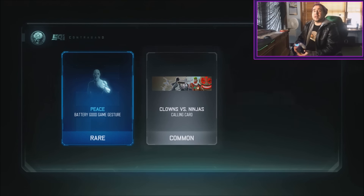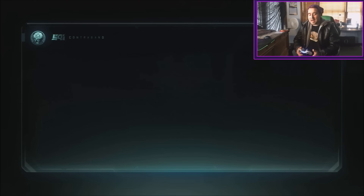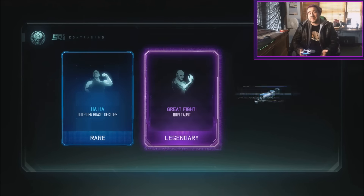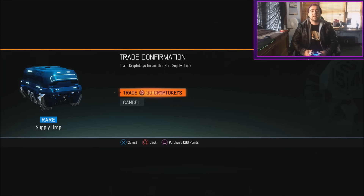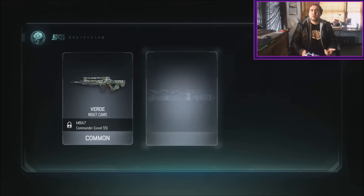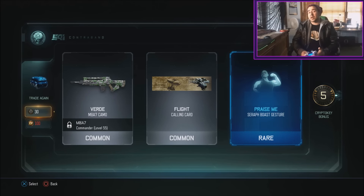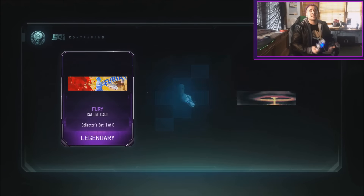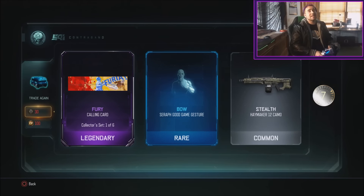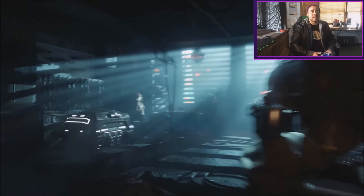If they add weapon variants that change the damage of the gun, people are going to be upset — that's a given. But I think if they made variants available from common supply drops, not just rare or paid drops, that would make the most sense. In Advanced Warfare the only way to get some weapons was through advanced supply drops which you could never earn. If they made it so everybody could earn them or just gave everybody a new gun, that would be awesome and more people would love the game.